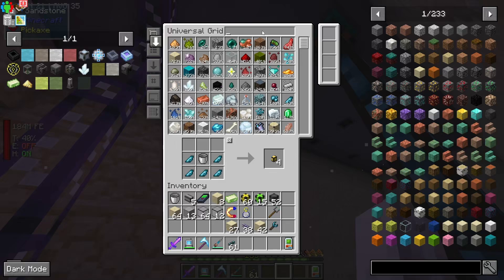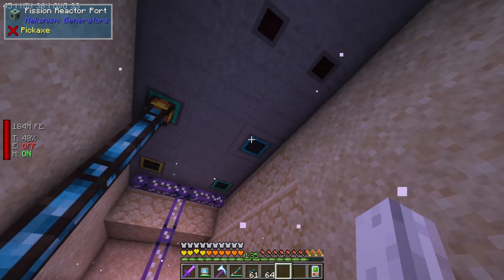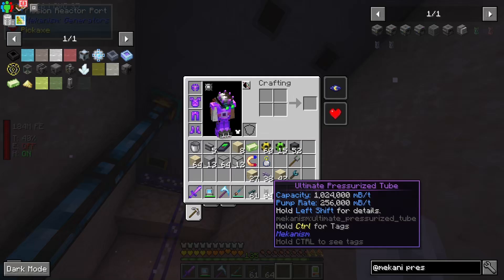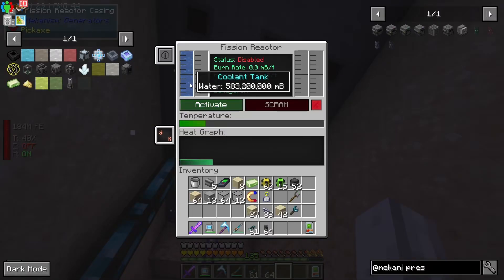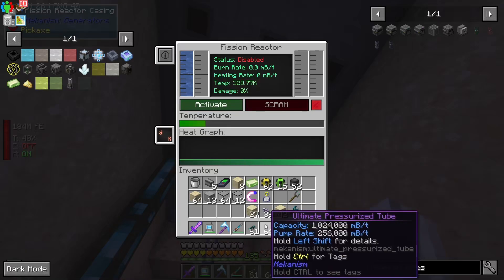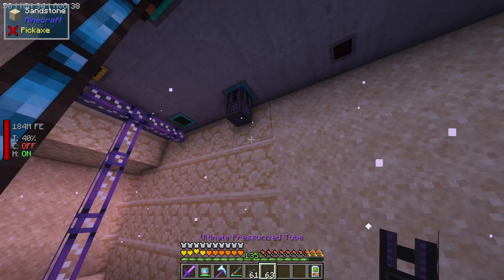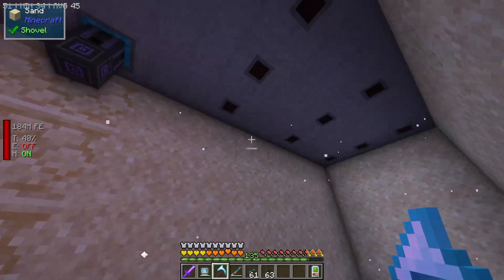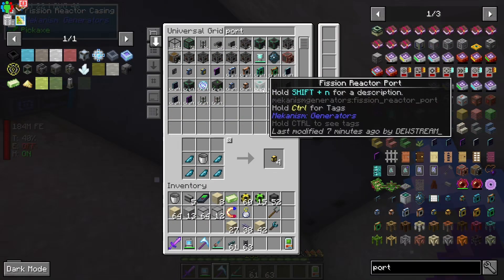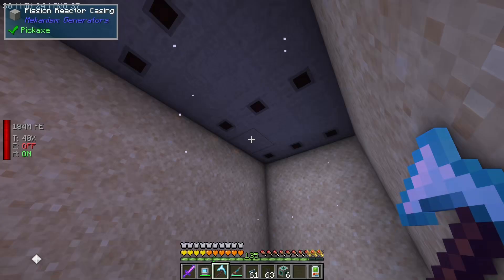What we want instead is probably the pressurized tubes from Mekanism. We have a bunch of ultimate ones. This might mean we want more than one port - this guy can do 256,000 millibuckets per tick, which might be enough. Actually this is 500 million millibuckets capacity. This thing can do 200,000 millibuckets per tick, so I don't think we're going to burn that much. I'll show you a better solution - I reckon we grab six ports and fill in these gaps with them. We might not have to use them but it'll be nice having them there.